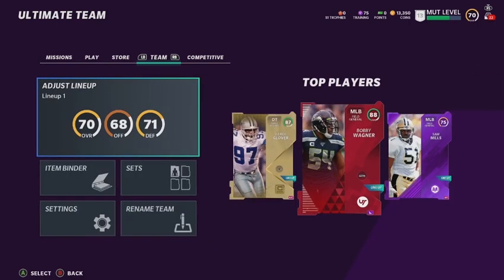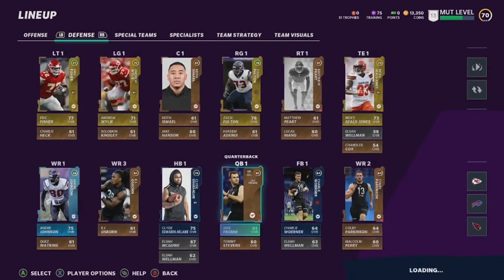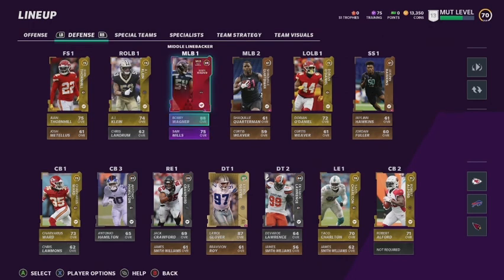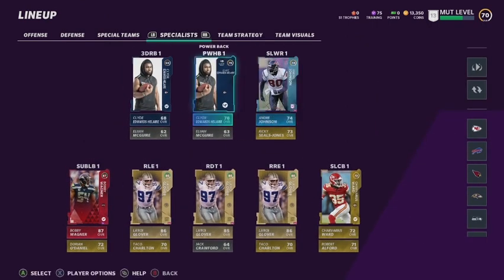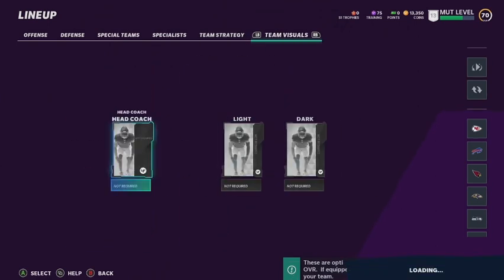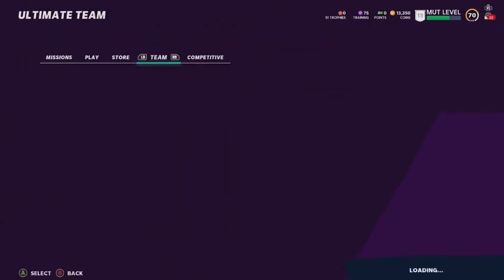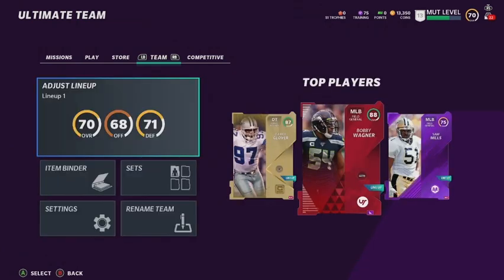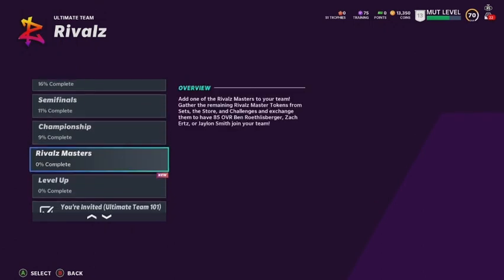Closer look at my team — nothing special on day one, all the weaker players. My linebackers are decent; I'm probably planning on running a 3-4 defense. I'm also trying to get Mahomes and Lamar Jackson for a dual-threat quarterback system for my offense. I want to get some Rams uniforms and Baltimore uniforms — especially the Rams' new uniforms, those things are hot.